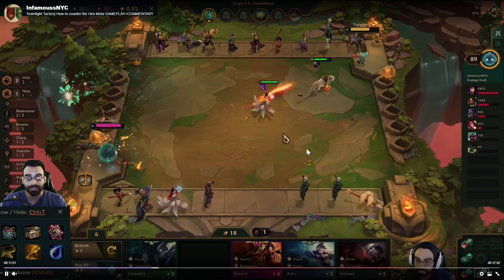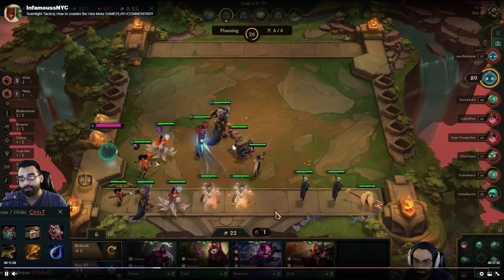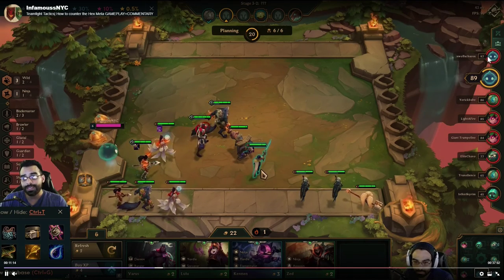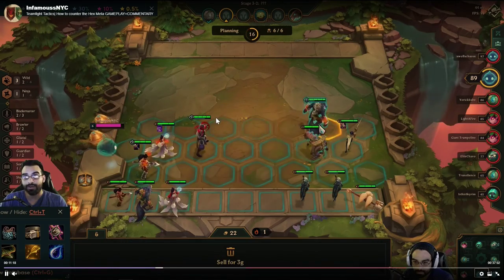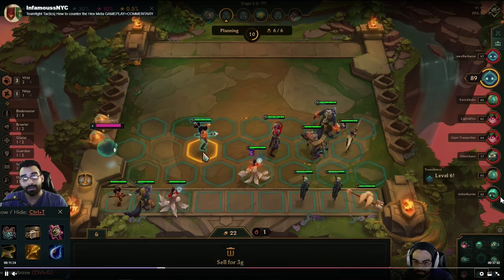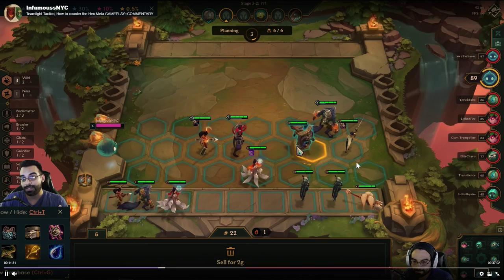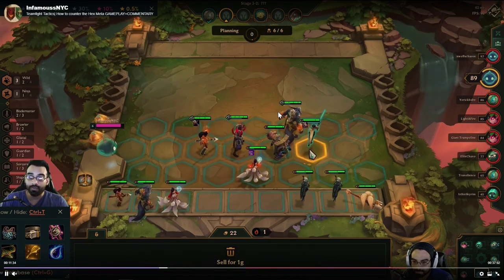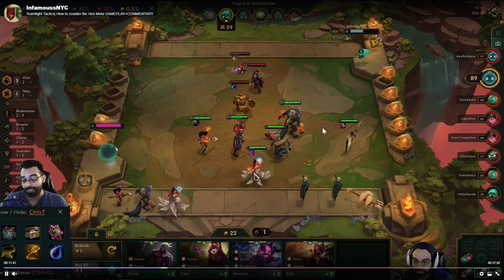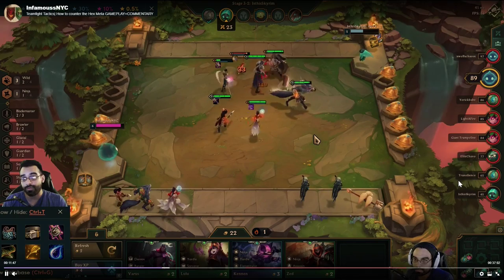Another catch-up mechanic: how you win and lose matters. If you barely win with one character left you take far fewer points from your opponent. But if all your characters are alive and you blow up your opponent, they take a huge chunk of HP — like that player who just went from 57 down to 45. So if you're only getting tanky items, put them on your frontline to sustain longer in fights and lose less HP even in a loss.